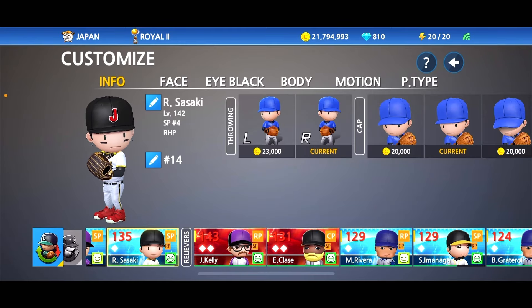Let's go to accessories and see what we can hook him up with. We definitely want to give him these. Let me go to the pitchers I'm not using at the moment — Joe Kelly hasn't been getting a lot of time on the mound. Let's take away the necklace and the gold watch. We'll give them to Roki, so he's got the necklace and the watch for more control. For the earrings, we could spend a couple thousand coins — let's give him these for some more stamina.